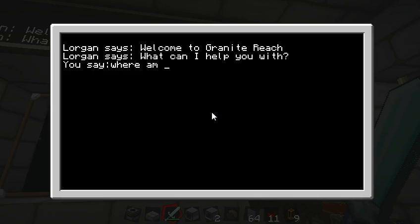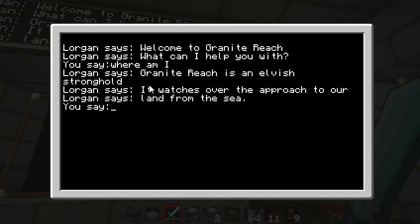So he says, 'Welcome to Granite Reach, what can I help you with?' So why don't we just respond by saying, 'Where am I?' He replies: 'Granite Reach is an Elvish stronghold. It watches over the approach to our land from the sea.'